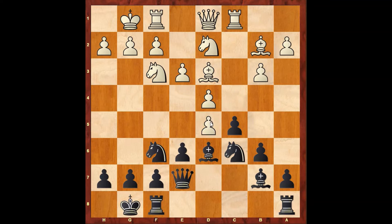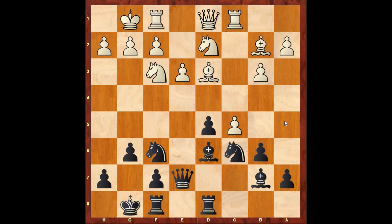Now white plays pawn captures pawn. Black recaptures pawn with exd. Now white plays knight to h4 — the idea behind the pawn capture is to bring this knight to the f5 square, forking the queen and the bishop. Now black simply plays g6, preventing knight to f5. Now white plays knight to f3, so that knight maneuver is just a waste of time. Now Taras continues with rook to d8. White plays pawn captures pawn. Black recaptures with bxc. Now white plays bishop to b5.